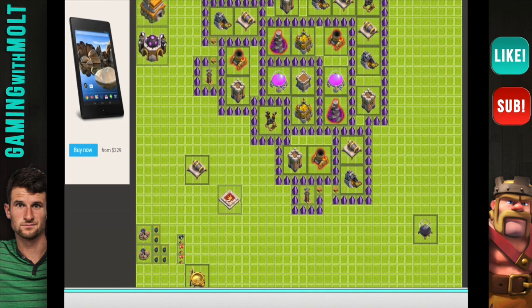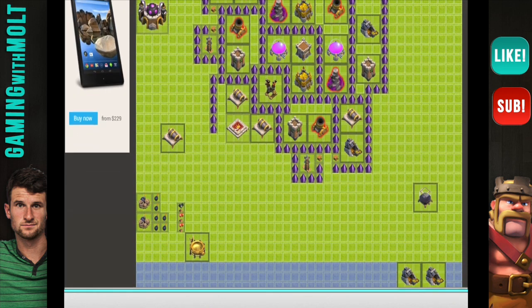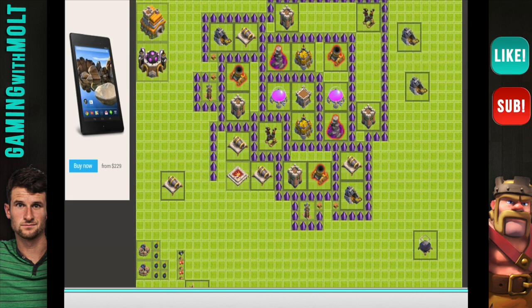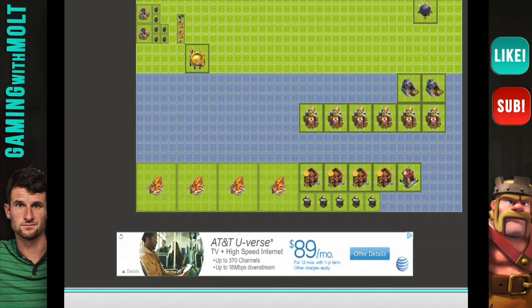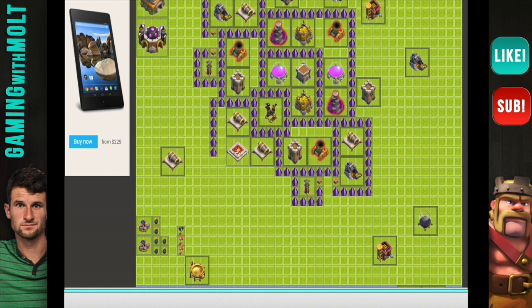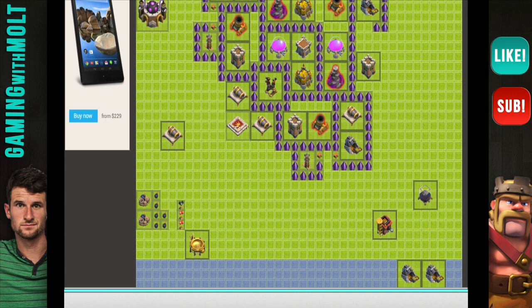I'm trying to figure this out — I don't like how this is turning out. We're going to bring this other Cannon right here and this other Cannon right here, and then build right here. Wait — am I already out of walls? I'm seriously already out of walls. Goodness gracious. All right, so it looks like we have some rethinking to do — we used way too many walls. Let's remove these walls.